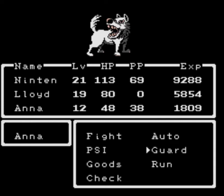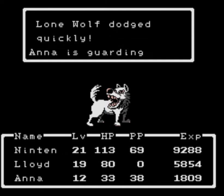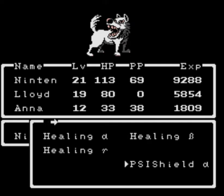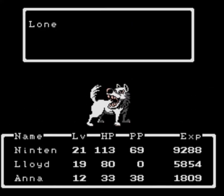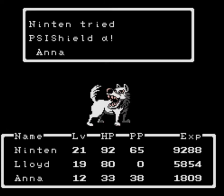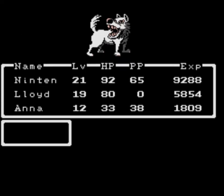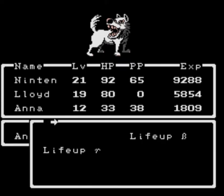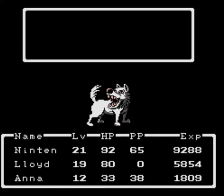Hmm, I'll have Anna guard, just in case. How about I use Psy Shield on Anna? Lloyd uses the Laser Beam, and Anna stays on guard because you can still get hit! Ninten and Lloyd fight, and Anna, you can use Beam Alpha — I think Beam Alpha will suffice.